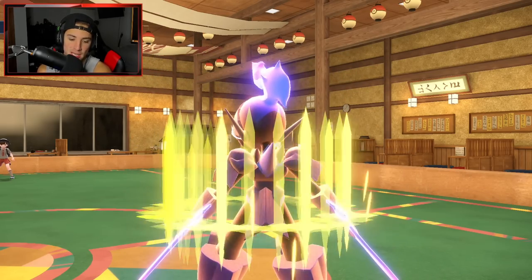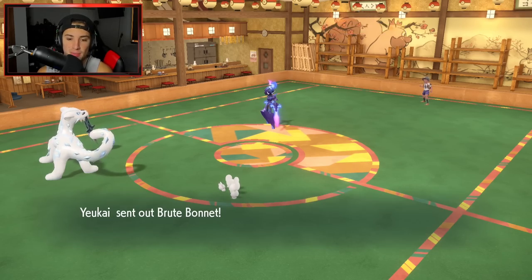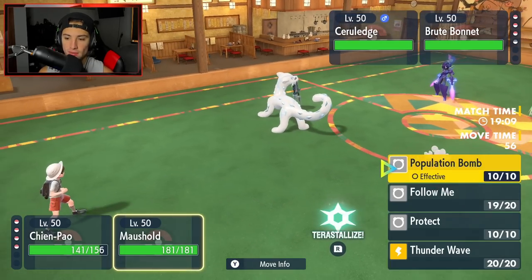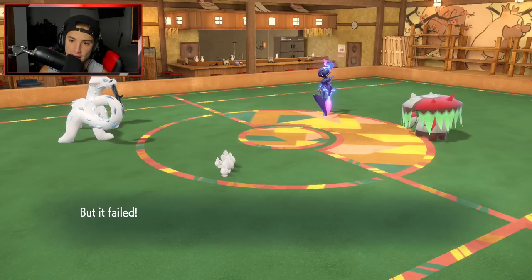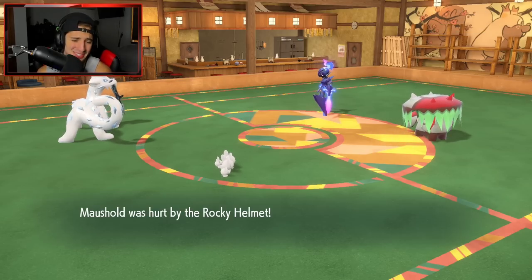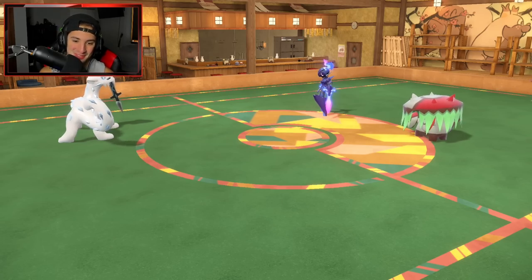The opponent's Ceruledge used Swords Dance — I can Sucker Punch and take it out. A Brute Bonnet comes in, so I'm going to Sucker Punch across and Population Bomb the Brute Bonnet. I'm going for ten hits — but wait, this thing has Rocky Helmet! I might die here. Stop hitting it, please! Rocky Helmet coming in hot. I'm on one HP — I literally just killed my Maushold to a Rocky Helmet. That's actually hilarious. The one time I used Maushold, I dropped Population Bomb and killed myself.